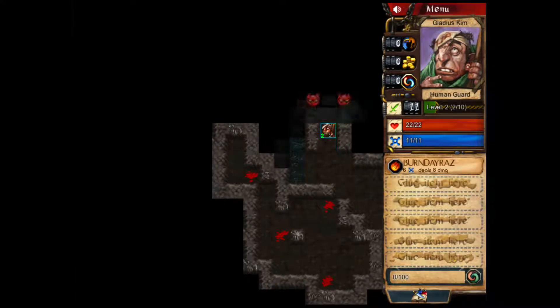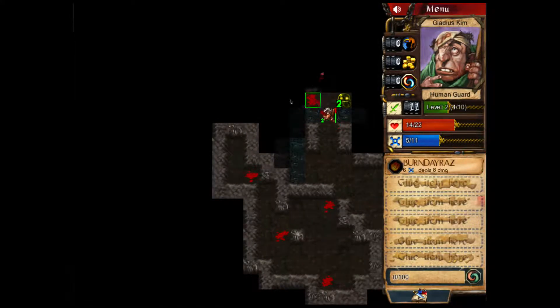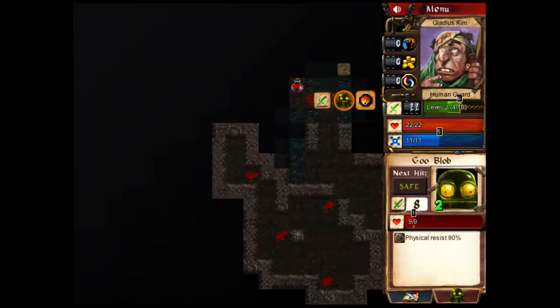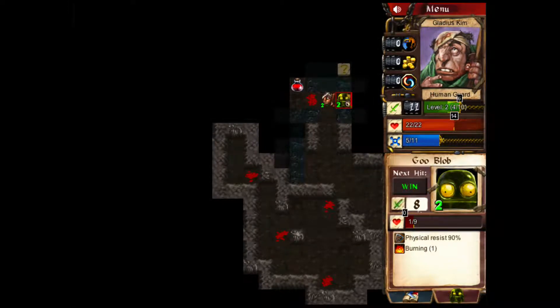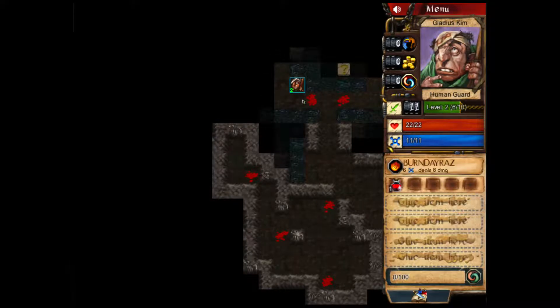I forgot to pick it up. Pick that up, put it in our inventory. What we got here? A Gooblob — physical resist 90. We're going to have to use some spells here. So if you just hold and drag, you can use your mana. Bam! I think we should be able to attack him now and win. Let's gain some health really quick and attack him — two with our spell. Let's just physically attack him. We'll kill him anyways and we'll continue to regenerate health and mana by exploring the dungeons.